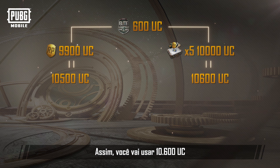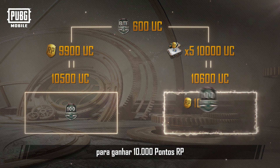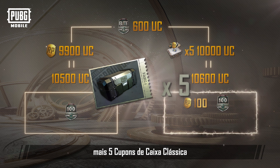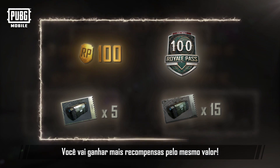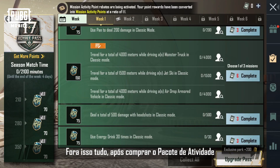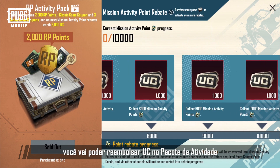So you'll spend 10,600 UC to get 10,000 RP Points, as well as 5 Classic Crate Coupons and 15 Supply Crate Coupons — you get even more rewards for the same amount spent. Other than this, after purchasing the Activity Pack, whenever you complete missions you'll be able to get UC rebates via the Activity Pack.